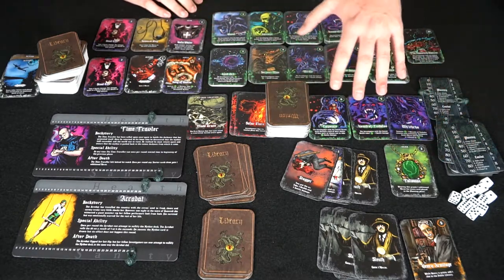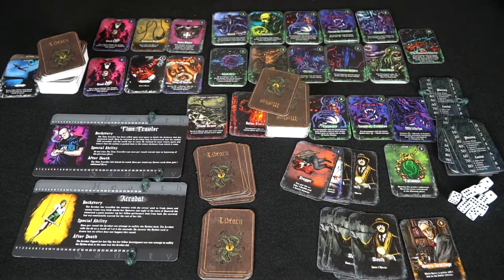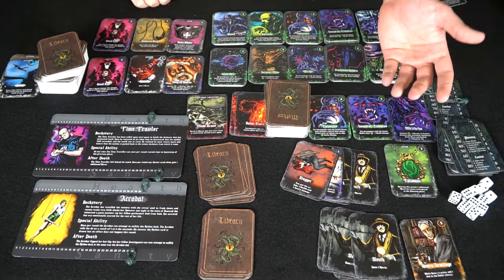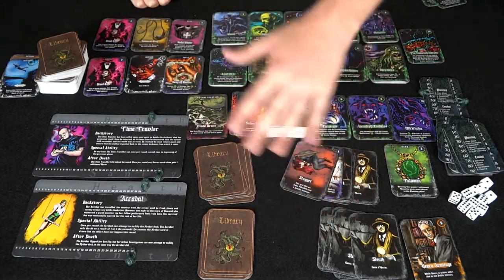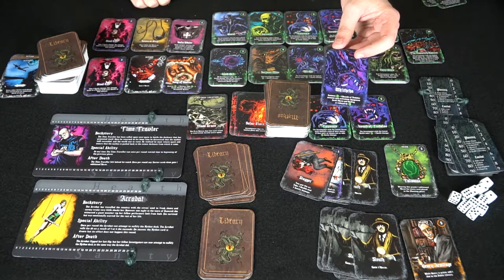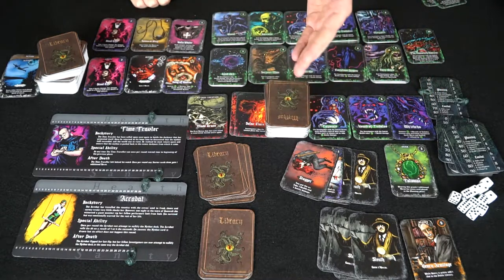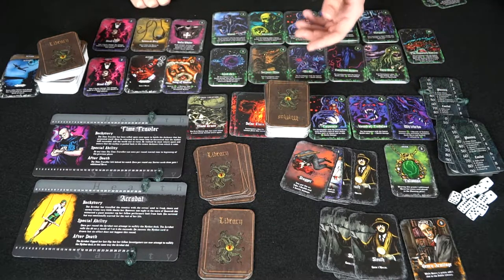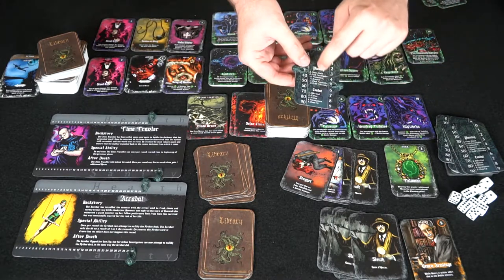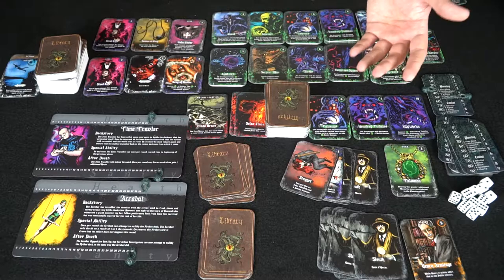The game continues: buy stuff, then the combat phase happens with all monster effects, the mythos card is flipped, monsters are summoned and interact with you negatively, and you play cards to damage them. The goal is to kill the elder god — if all elder gods are removed you win. Some mythos cards bring new elder gods in, so be careful. There's also a handy reference on the cards for the planning, combat, and cleanup phases.